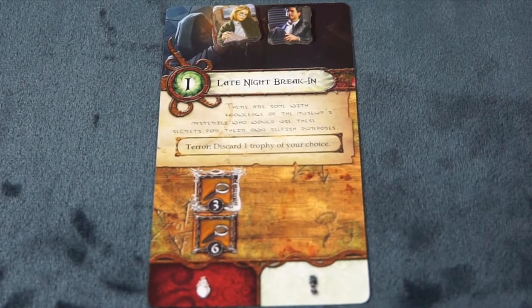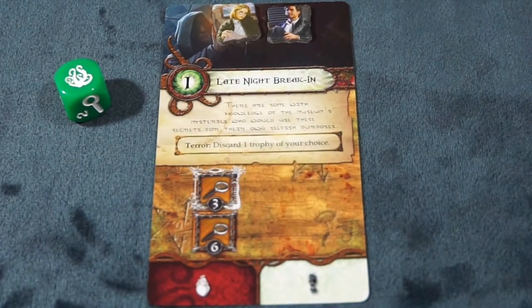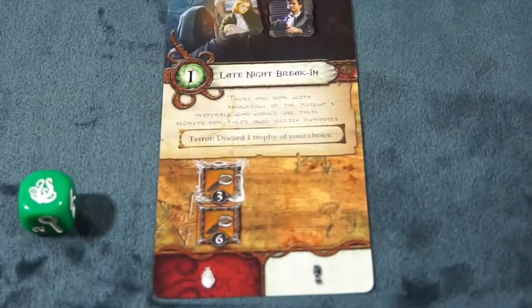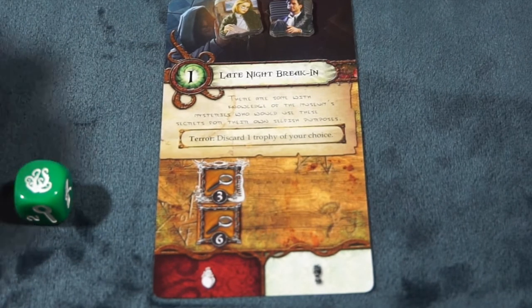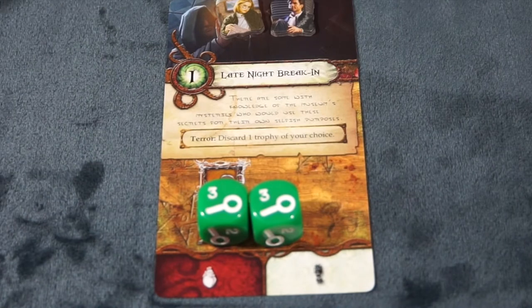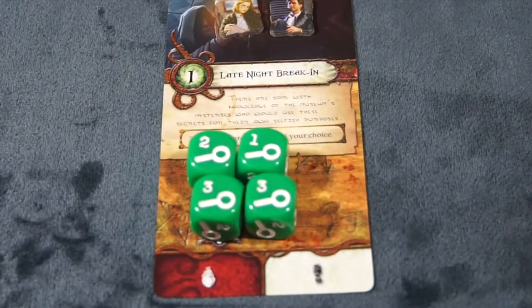Let's go back to the resolution phase and show a couple examples of how this would play out. This is a standard card. Provided there are no restriction cards out, a player will begin with 6 green dice. A player will roll and determine whether they can complete a task in a single roll. This card has discard one trophy of your choice, but whenever a terror is rolled, cards act as trophies, and the number in the green circle indicates the number of trophies each card is worth. A successful roll is when you have enough to complete a single task, in which case you do not have to discard any dice, and you may reroll to try and complete the next task. You may use any number of dice to complete the task, as long as it is complete. Once completed, you will gain whatever is in the white section of the card — in this case, a clue.